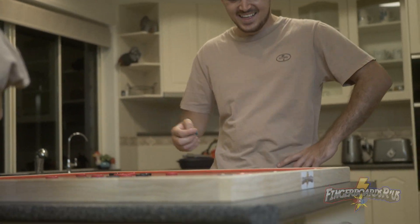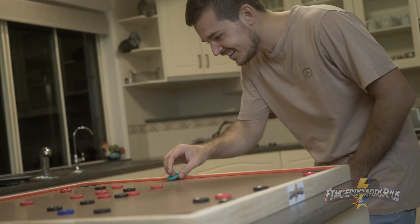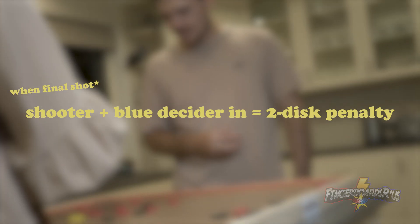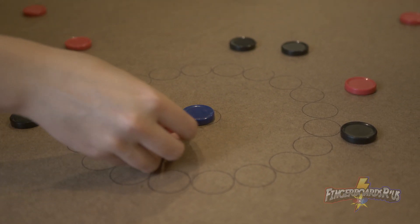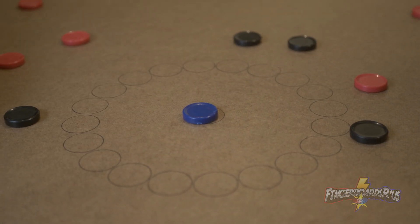However, if it's your final shot and you get the blue decider with the shooter pocketed, it's a little bit different, and that's a two disc penalty, meaning the blue decider plus one other disc must be placed in the centre. Also, when arranging the discs in the centre, it's best to have discs touching each other closest to the board's centre point.